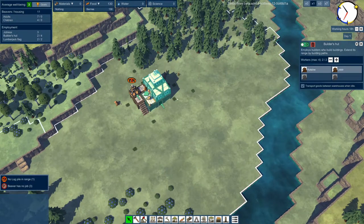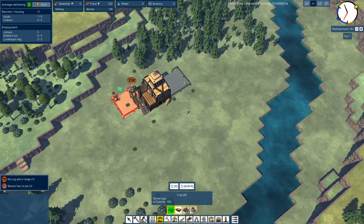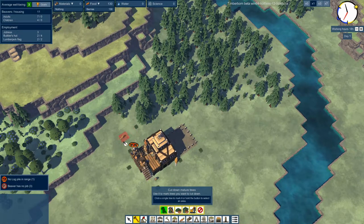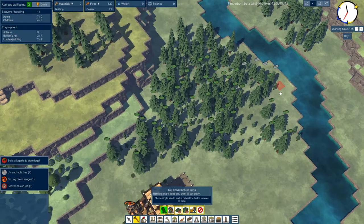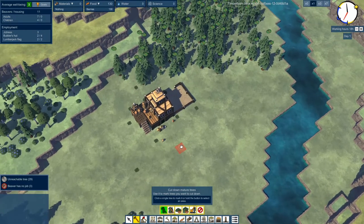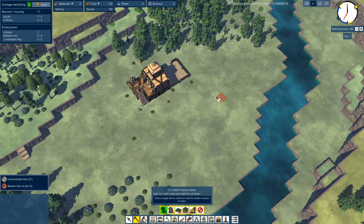Here on the builder's hut you can see that two beavers are allocated as builders - they're going to be building things. Let's make them build a log pile, which is the very basic thing you need to harvest wood. You can't harvest wood without a log pile. Those building beavers are now building the log pile, and once they're done I need to mark some trees for removal. I'm going to cut down just the mature trees for now.